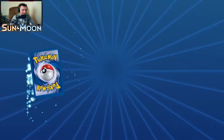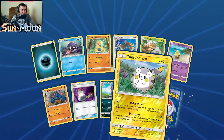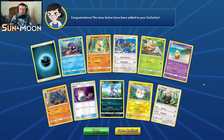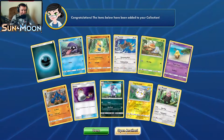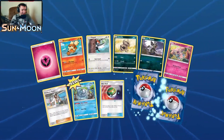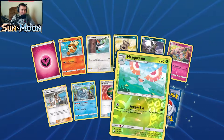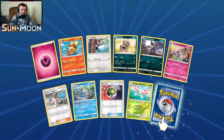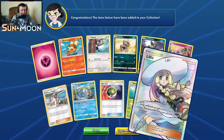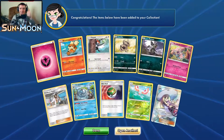Pack six: I've learned that if I just take my mouse off the card it'll show if it's new or not. Another reverse holo Togedemaru — I love Togedemaru. Our rare is Palossand again — we've now opened three Palossand in six packs and didn't even have them in the first opening. Pack seven: a new Araquanid, I'll take it. Reverse holo Masquerain. And our rare is a Full Art Lillie — this was on my want list, so I can check that off.